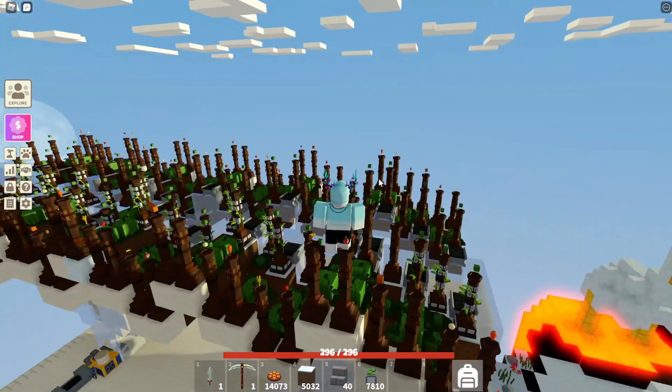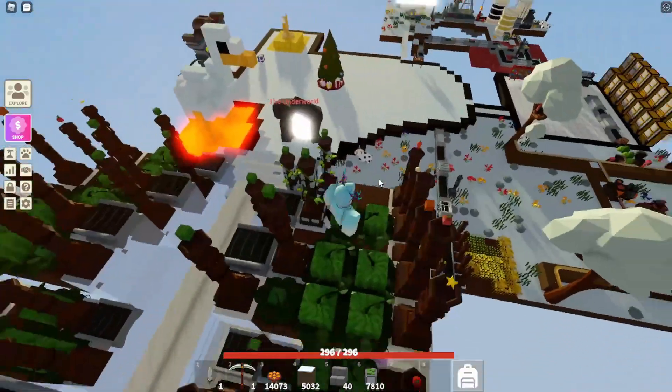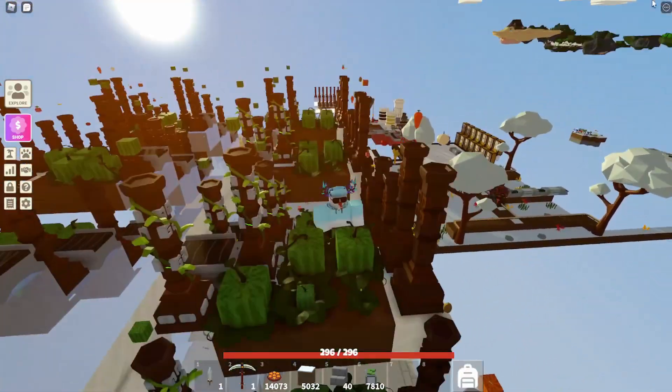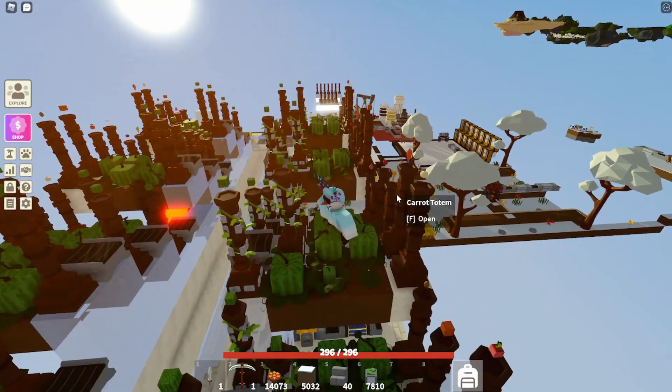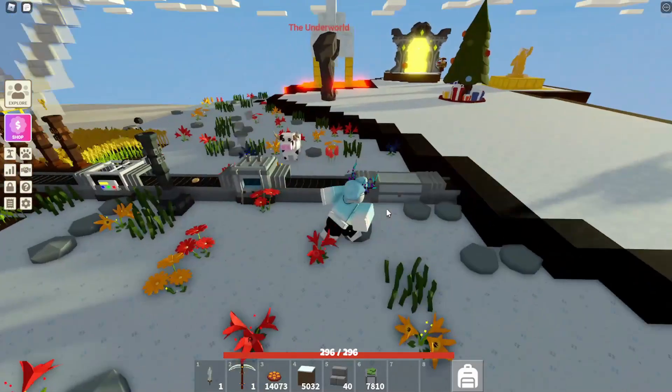Currently my farm only has one layer — I just haven't been bothered to put a second layer on. But you can put up to three layers before you should move on to this design here, which I'm putting on the top right. Mid game, this design is much, much more efficient.